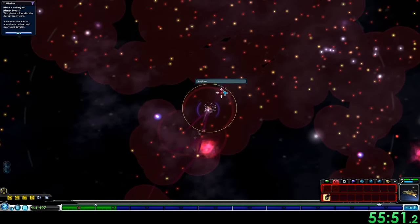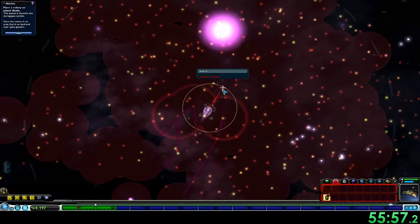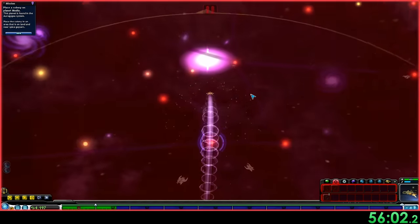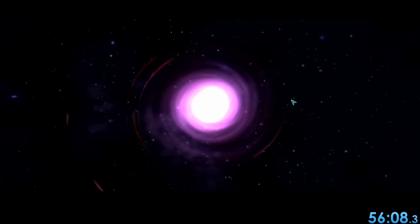Almost there — we're almost in the center clump. And there it is: the galactic core. Almost made it on hard difficulty, from cell stage all the way to the galactic core. Pause just to let me zoom in a bit so I don't get shot down. And we made it — find the center of the galaxy. 56 minutes, 8 seconds.